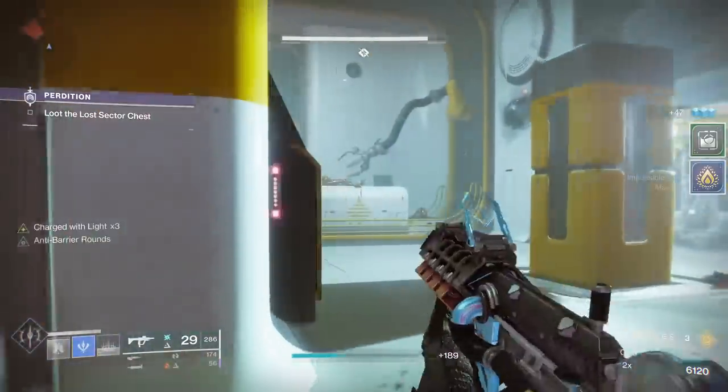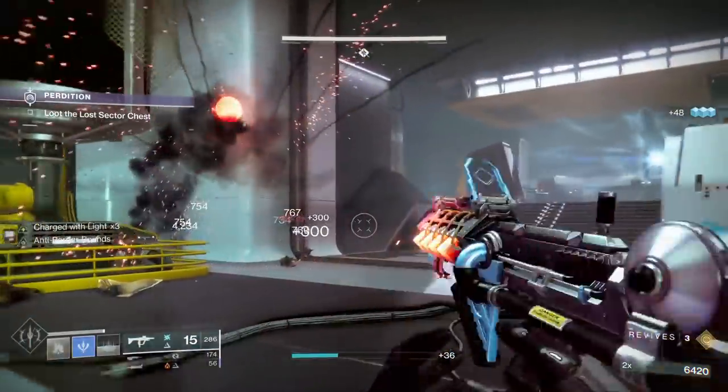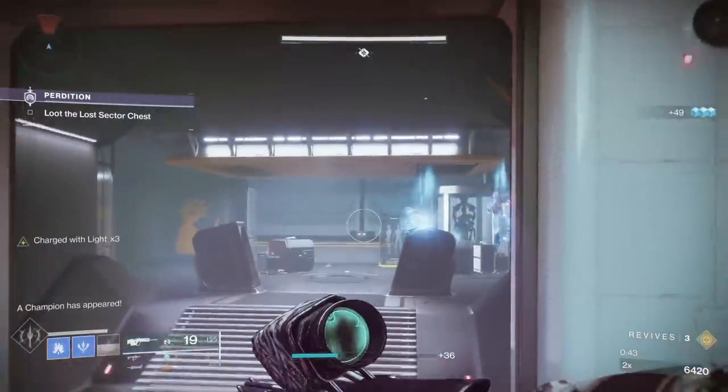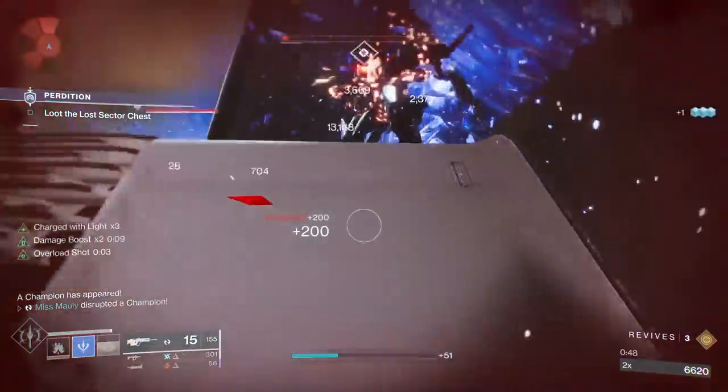We got a nice Radiant Pulsar to take out some of the Harpies. Then our Overload is spawning - we're going to throw an offensive Glacial Nade, throw another one since we got the stun, go in for the kill, and then hopefully survive these adds.